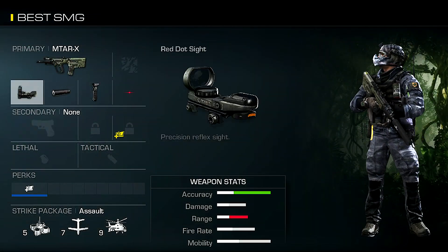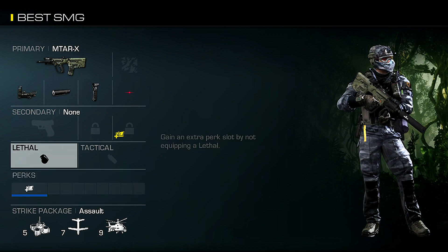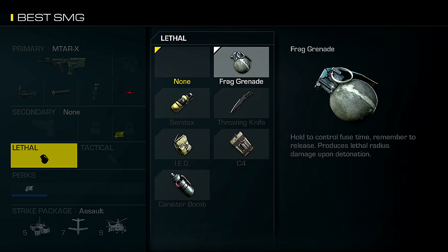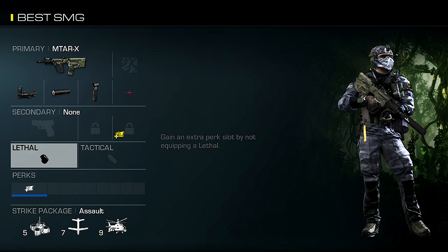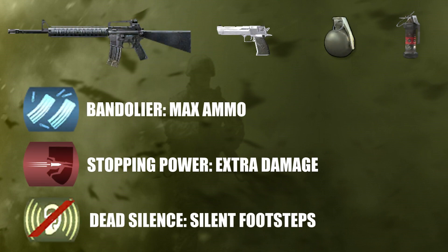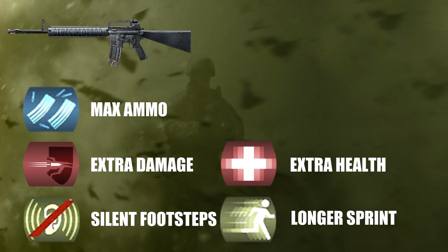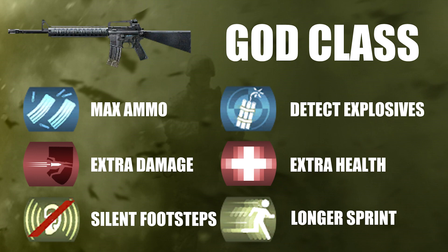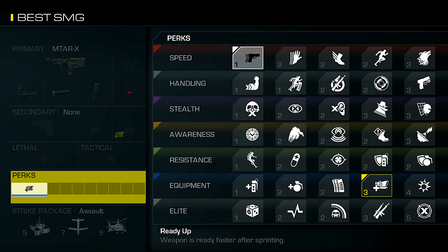I don't feel we need a secondary — the MTAR has enough ammo to start with. We don't need a lethal or a tactical either; we're going to spend the rest of our points on perks. A lot of people are still equipping frag grenades, concussion grenades, or nine-bangers. I don't feel lethals and tacticals are really needed in this game. If I had the opportunity back in Call of Duty 4 to give up those three and add three more perks, I would have done it in a heartbeat. More perks is more awesome, so keep that in mind.